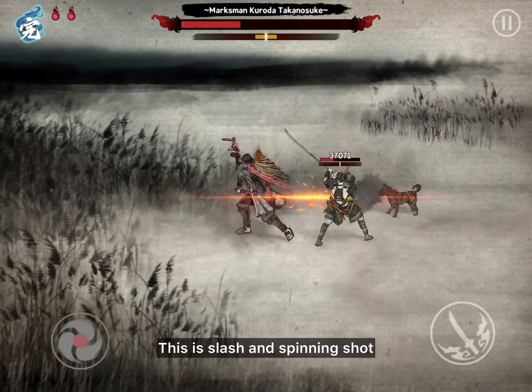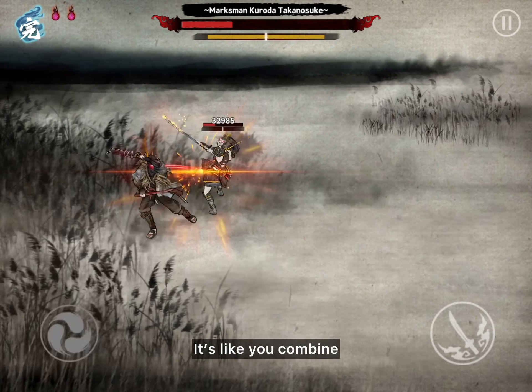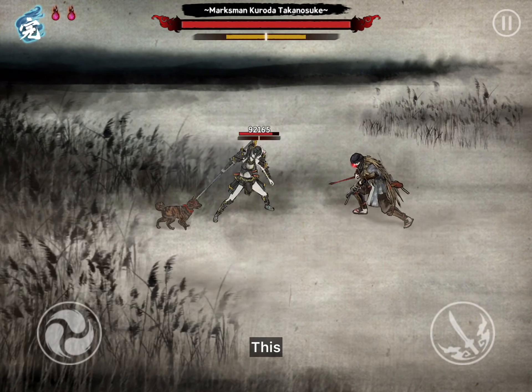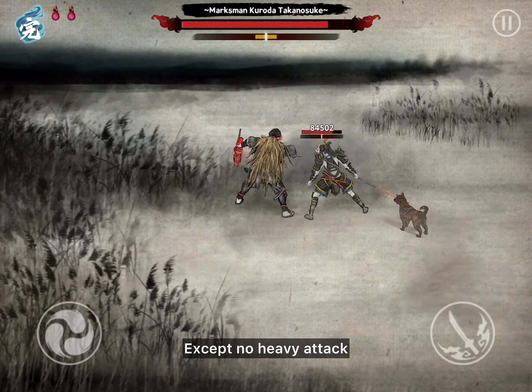This is slash and spinning shot. Found only in phase 2. It's like you combine the slash-and-shot move and the spinning slash shot together, except there's no heavy attack.